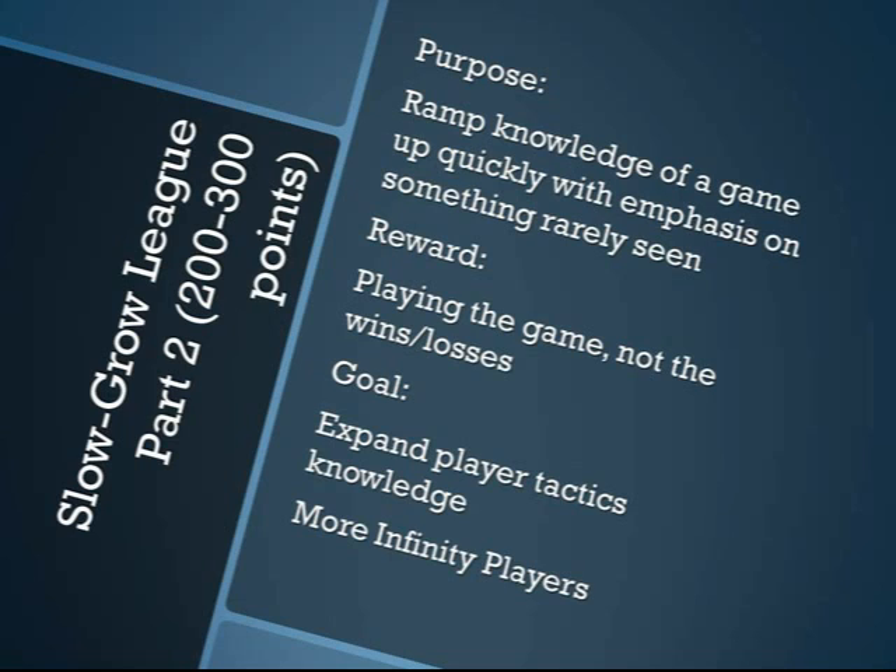Once you've gotten past your first Slow Grow League of 100 to 200 points, give players a break of about three to four weeks before the next one. The purpose of the second Slow Grow League is again to increase player knowledge, and you still want to encourage brand new players to jump in at 200 points. The reward is still playing the game — not wins and losses — but the goal is a little different. While you still want to increase your Infinity player pool, instead of just getting players to become independent, you want them to go beyond the rules system itself and become very knowledgeable about different types of tactics available within Infinity.